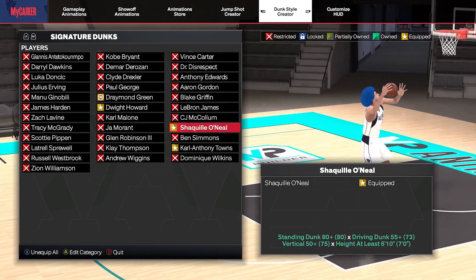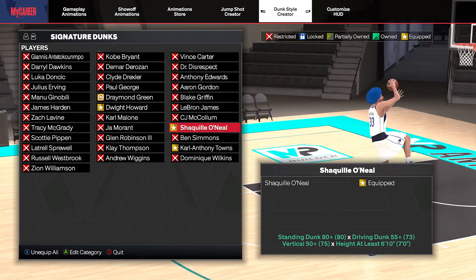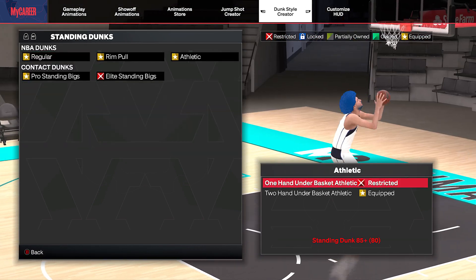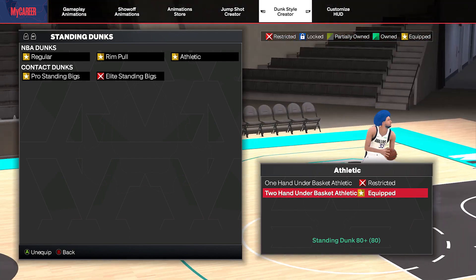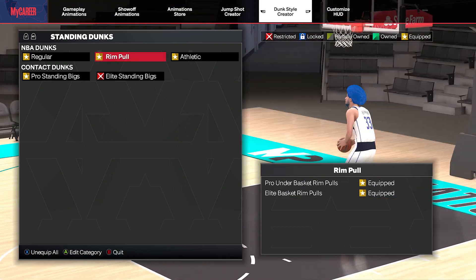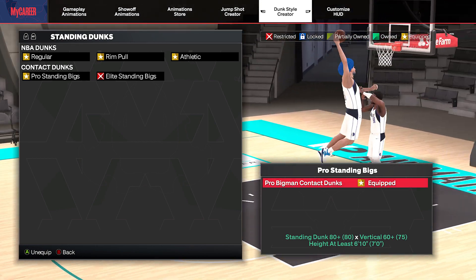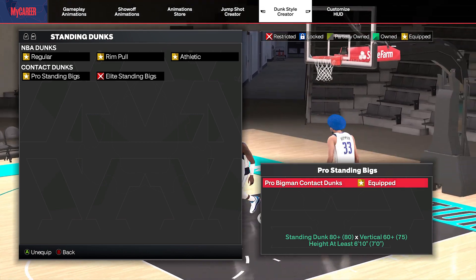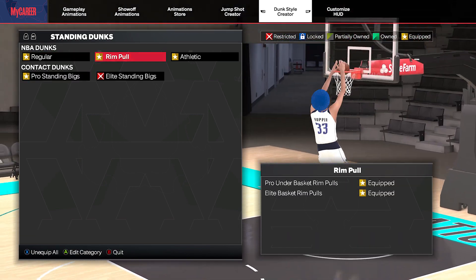The Shaq package is also a good one — it's only 55 driving dunk if you don't want to have the 65 for the Dwight. But I'm not going to lie to you guys, I highly recommend it. I feel like any big men I put the Dwight Howard dunk package on, they start dunking a lot better. You start getting more of those contact dunks under the rim. There's a whole bunch of other standing dunk packages you're going to get. Of course, you need to equip the pro standing contact dunks. I've seen players make a build with a high standing dunk and they don't actually put any dunks on — don't be that guy. This is going to help you out so much, and it's going to be a lot of fun.